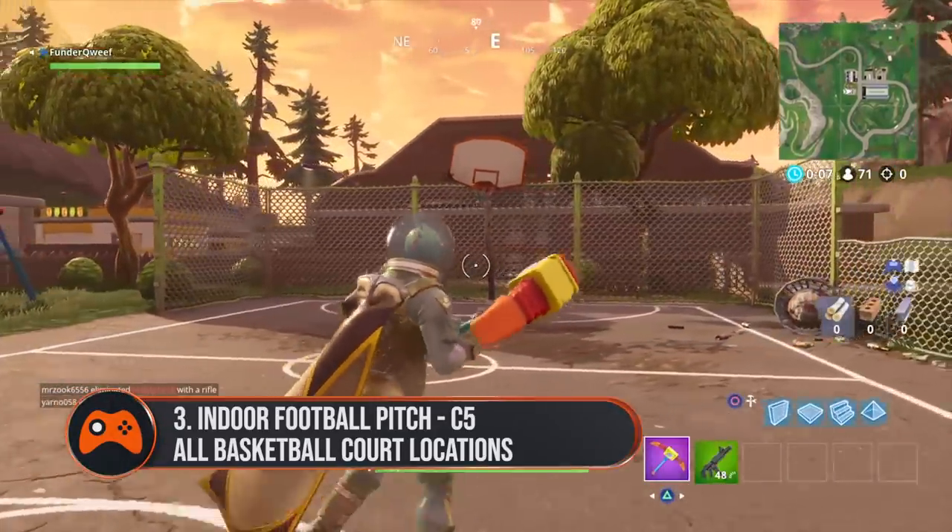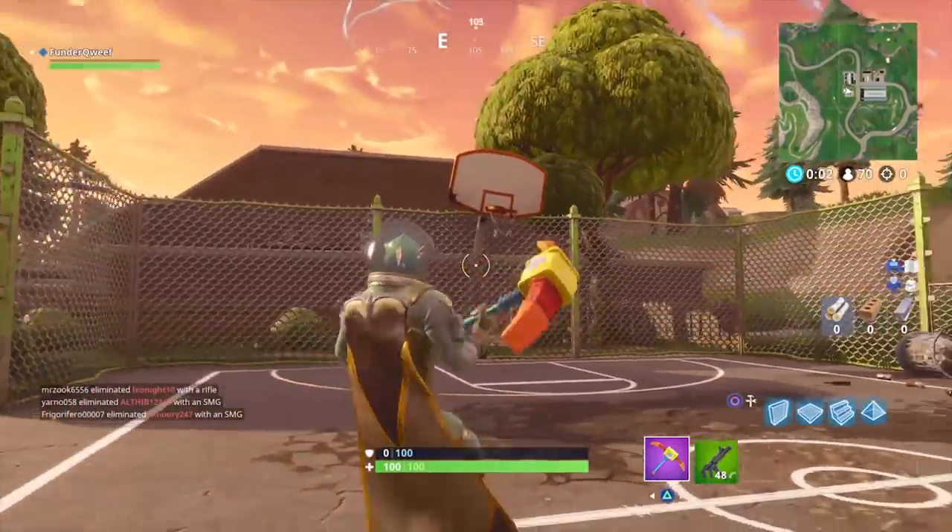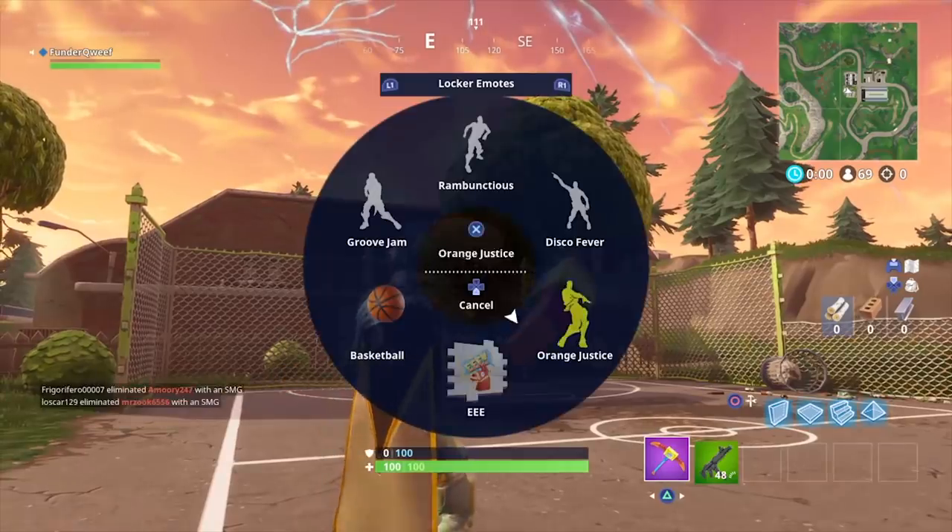The indoor football pitch. Head to the covered football pitch to the west of Tilted Towers and you'll find a basketball court with two hoops where the two silver roof buildings meet.